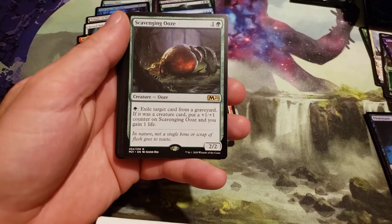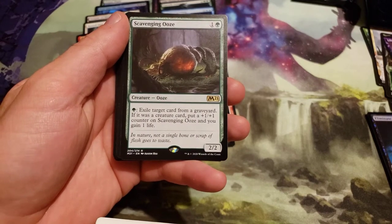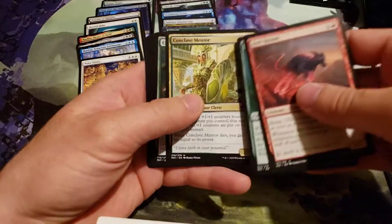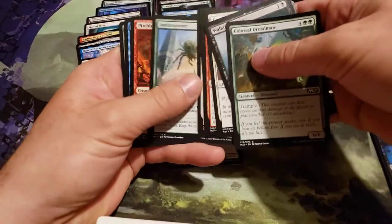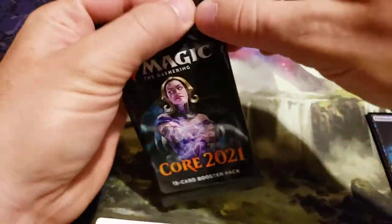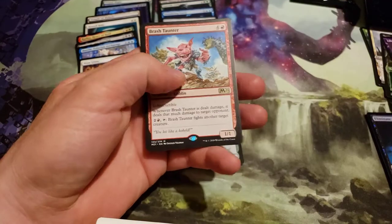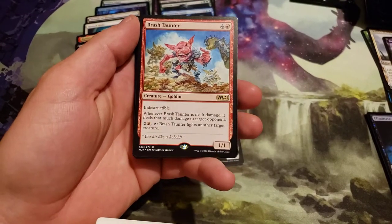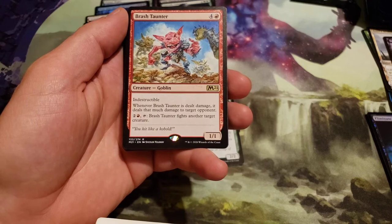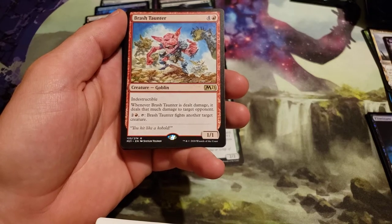Scavenging Ooze costs 2, 1 generic and a green. Pay 1 green: exile target card from a graveyard; if it was a creature card, put a plus 1, plus 1 counter on Scavenging Ooze and you gain 1 life. And a Bash Taunter costs 5, 4 generic and red. Indestructible. When Bash Taunter is dealt damage, it deals that much damage to target opponent. Pay 2 and a red, tap: Bash Taunter fights another target creature.